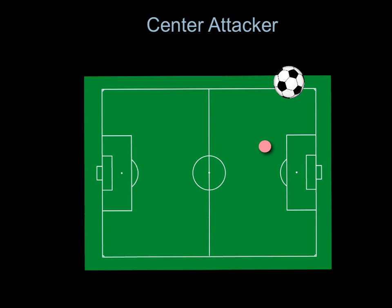If the ball's in the attacking third, you're expected to be a goal scorer. You're looking to either make a run in for a header on a cross, or receiving a layoff pass from the outside attacker or striker and just hammering a shot on goal. If we lose possession here, your objective is to harass the attacker and slow the play down to let our defenders get back in position.